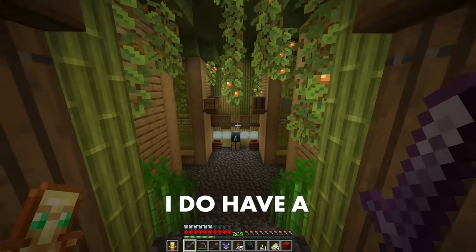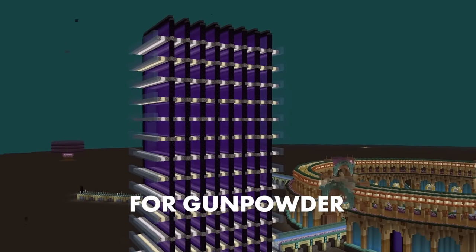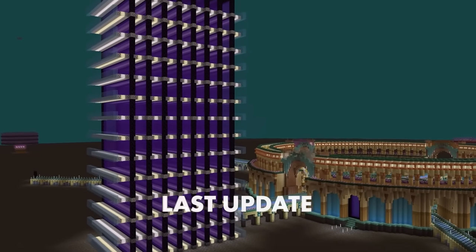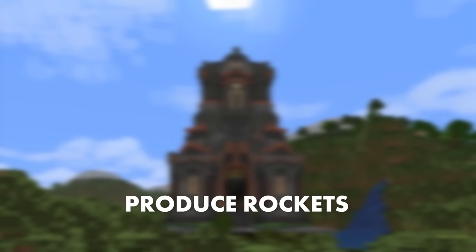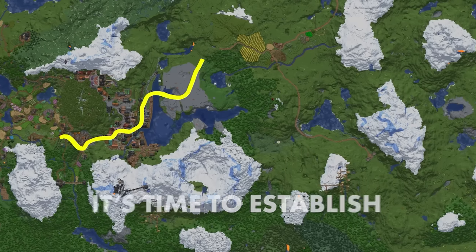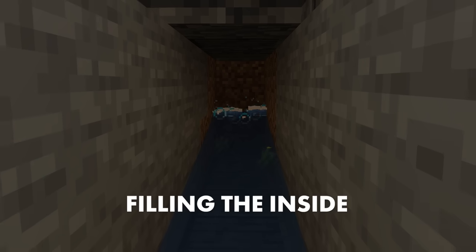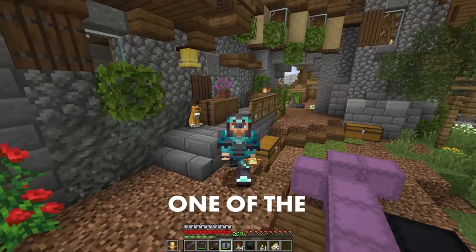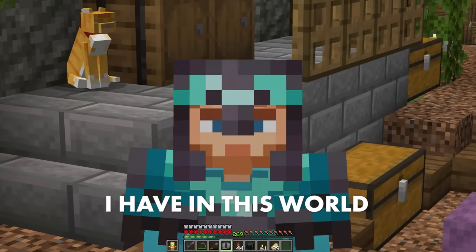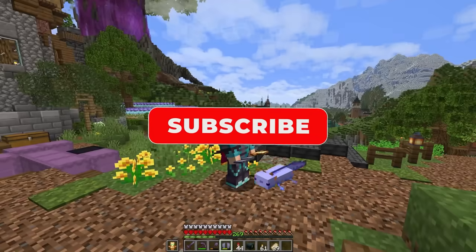I do have a sugarcane farm in this world, and I have a gas farm for gunpowder that unfortunately broke with the last update. So let's put them together in a massive farm to automatically produce rockets. Far to the east in this world, it's time to establish the keep in my new dwarven city, filling the inside with our rocket factory to hopefully finally solve one of the biggest problems I have in this world. Click that like button if you're excited and please subscribe if you haven't already.